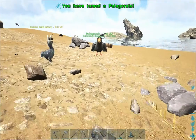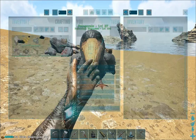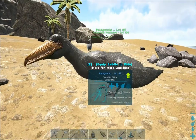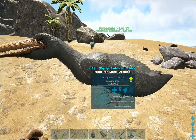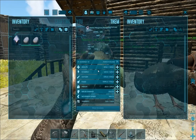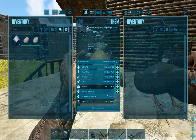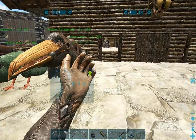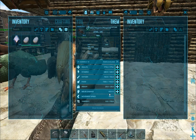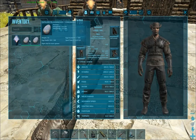All right, it tamed up pretty quick. Get this home and we'll get to the 150 parents. All right guys, we're back with our 150 parents. Our female has 2,016 health and 322 melee, and our male has 1,776 health and 410 melee. He's got the better melee, she's got the better health. So let's see what kind of babies we get.